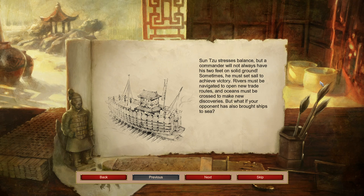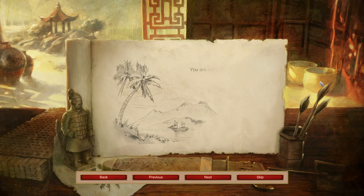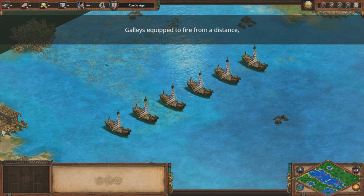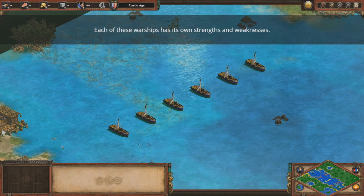Sun Tzu teaches us: the onrush of a conquering force is like the bursting of pent-up waters into a chasm a thousand fathoms deep. The captains of your fleet are awaiting your orders. There are three main types of warships available: galleys equipped to fire from a distance, fire ships for close combat, and exploding demolition ships. Each of these warships has its own strengths and weaknesses.